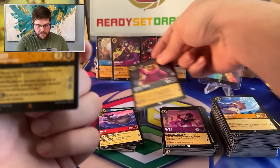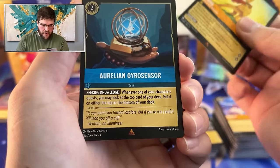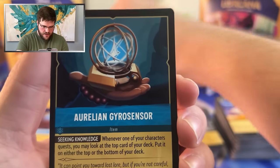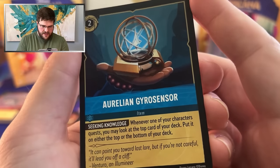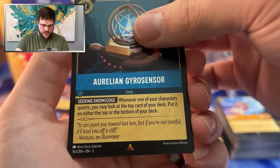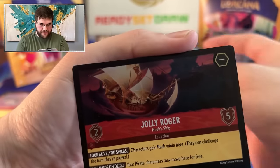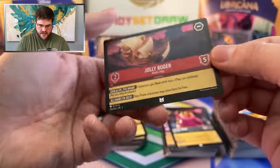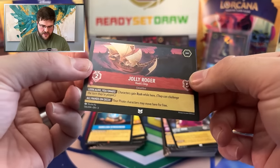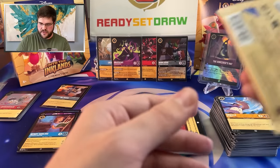And then we have another rare — Aurelian Gyro Sensor. Pretty cool — it feels like a unique item to the story of Lorcana. Whenever you quest, you get to look at the top. Jolly Roger Foil — that is sweet. I think that's four or three Jolly Rogers so far, so in one box we're kind of getting there for setting up the Jolly Roger Pirates. That Steel Ruby Pirates deck — it's one of those decks everybody's considering depending on their pulls.